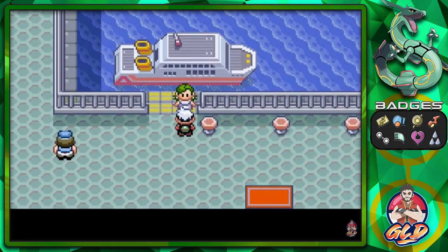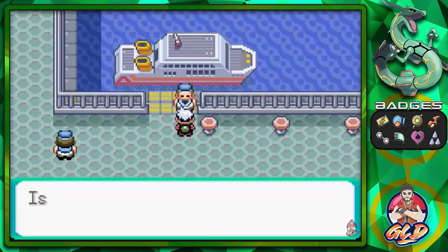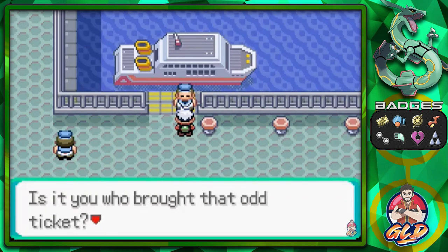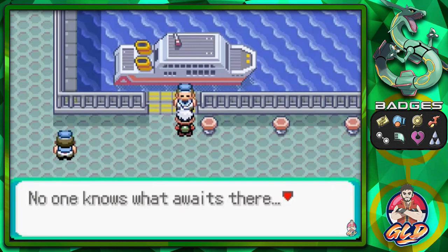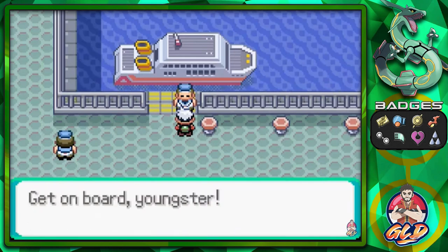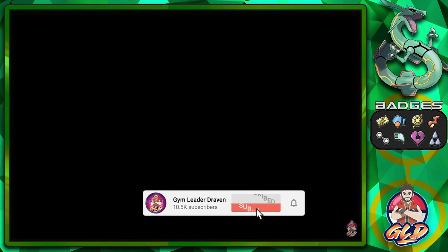Let's talk to the lady at the ferry. She checks the pass and goes back inside to get the sailor. He says: 'Is it you who brought that odd ticket? Where are you trying to go? Is it an island far, far away — no one knows what awaits there. The thought excites my blood as a sailing man. Get on board, youngster!' So he's finally helping us.